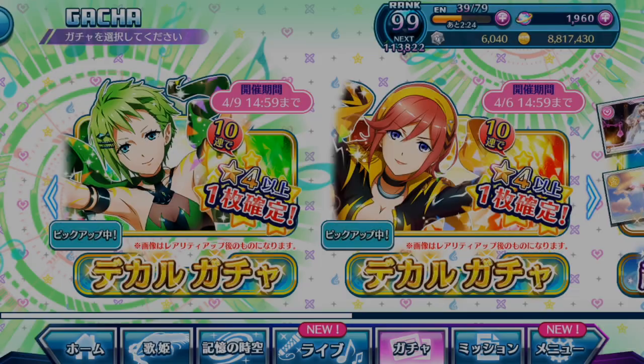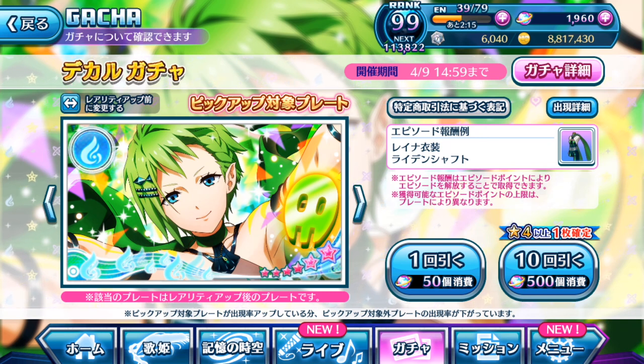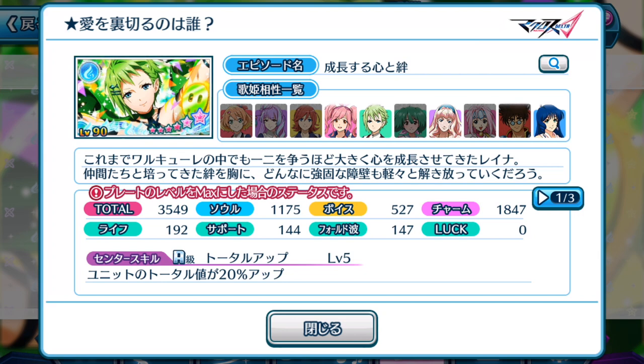Let's take a look at Reina's to see whether hers is on par with Kanami's in terms of stats, skills, and special notes. Reina looking as lovely as always with the gentle smile, which is very rare of her. So, 3,549 total stats — fantastic, definitely higher than Kanami's, surprisingly, even though Kanami is the leader of Valkyrie. This one focuses on Soul and Charm. Both plates have different stat focuses: Kanami's focuses on voice, Reina focuses on soul. I think Cheryl is able to equip both Reina's and Kanami's plate. Center skill is the same as Kanami's: units total increases by 20% up.